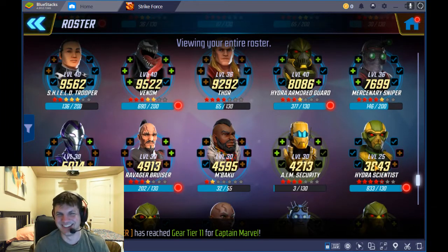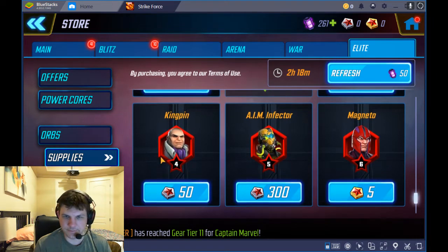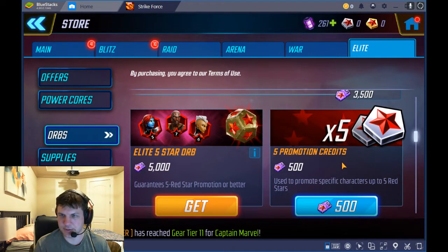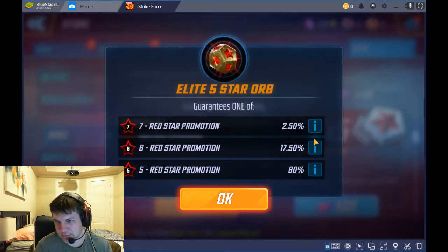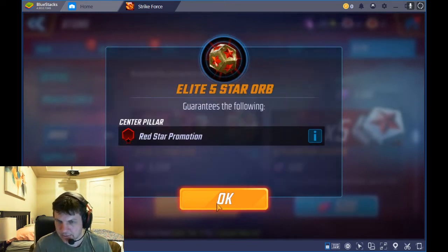That's why I'm talking about this now — so you guys know. Hydra Scientist is garbage; I only use him to apply death proof to the first person attacked in arena or alliance war. I made a mistake, but whatever. To take someone to four red stars costs 50 coins, so that's one full elite star orb worth — it takes 10 of these five-promotion credits.